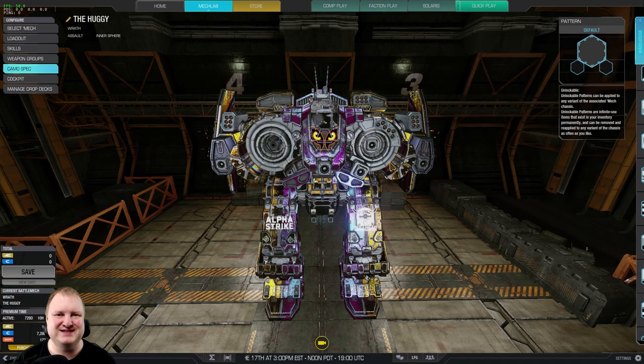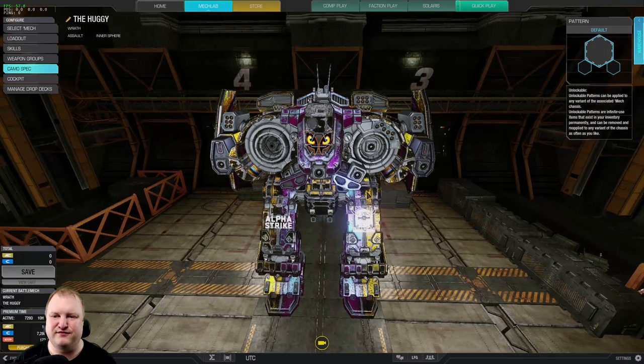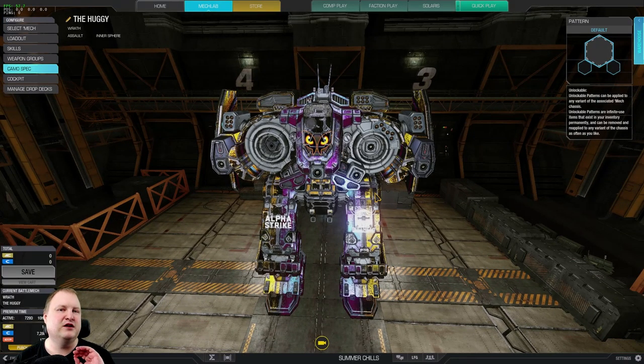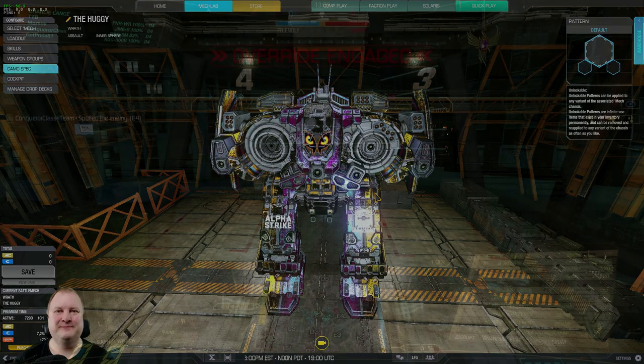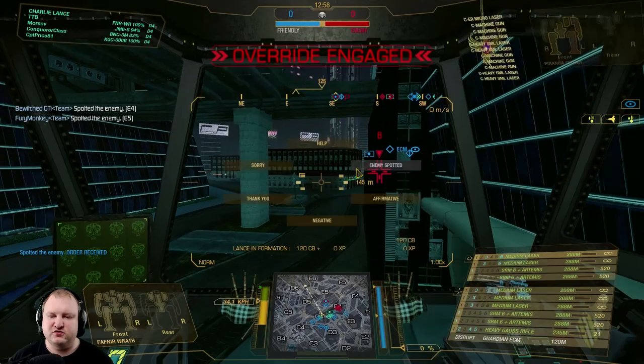And that is going to be it. Can you imagine just having this thing appear in front of you and just alpha striking you in the face, and your CT turns from no damage to red armor in one shot in an assault mech? That's what the enemy will see, and I will see you in the dropship. Let's see how this bad boy runs — it's going to be fun. Welcome to the big city, boys. We are in Solaris City.